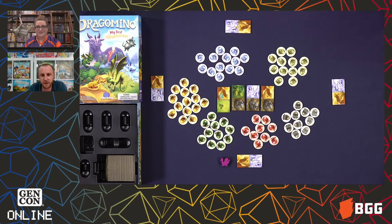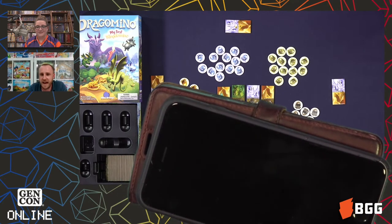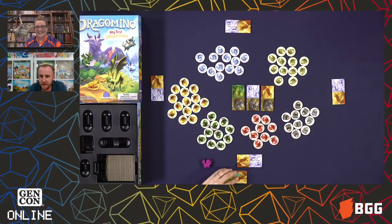If anyone wants to go ahead and start, they can pick a domino and add it to their kingdom by matching at least one half of each domino. It doesn't have to match in Dragomino — we wanted to make it simpler than the other one. So it doesn't have to match, but matching is going to help you score points, which I will explain in a minute.